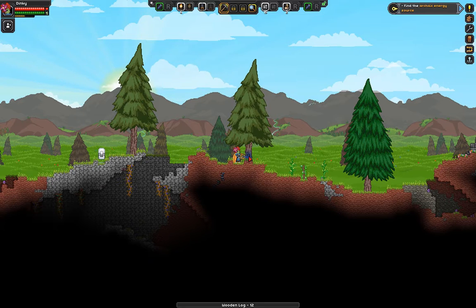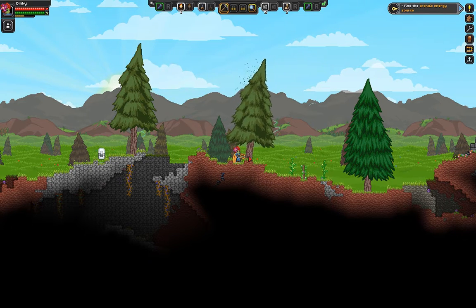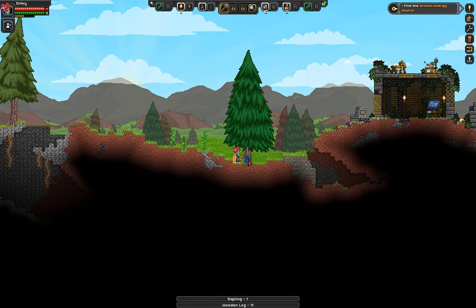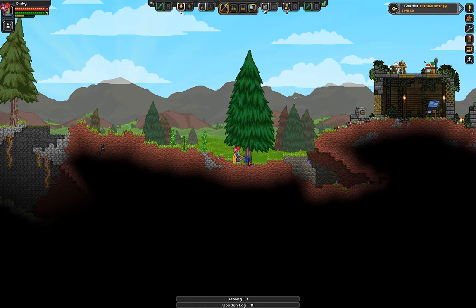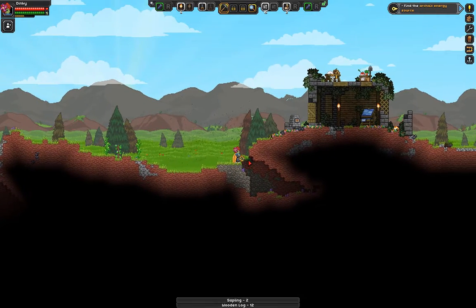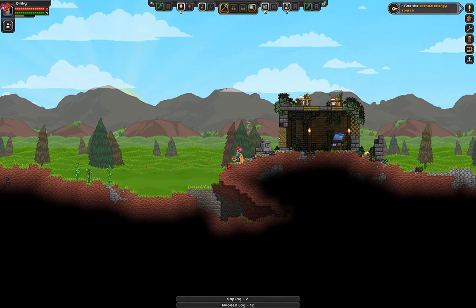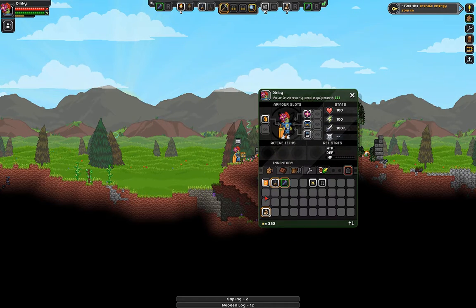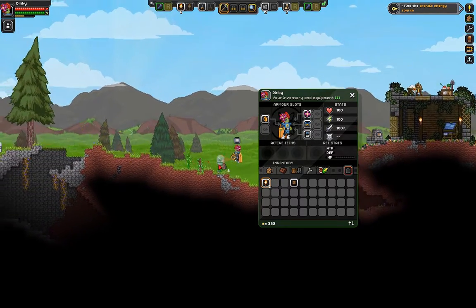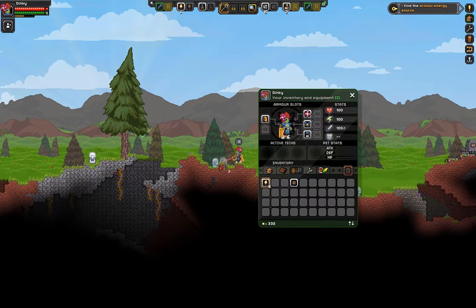I think you can eventually upgrade the speed and width of the matter manipulator so it doesn't take as long to cut down trees. The other option — and it may come out of the anvil — is that you can create axes, pitchforks, and pickaxes. Let's make sure we're adding as much back as we're taking, so let's drop some saplings in here.